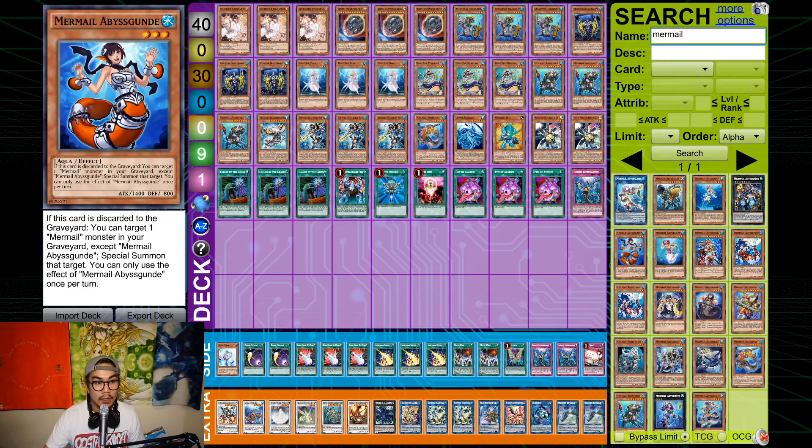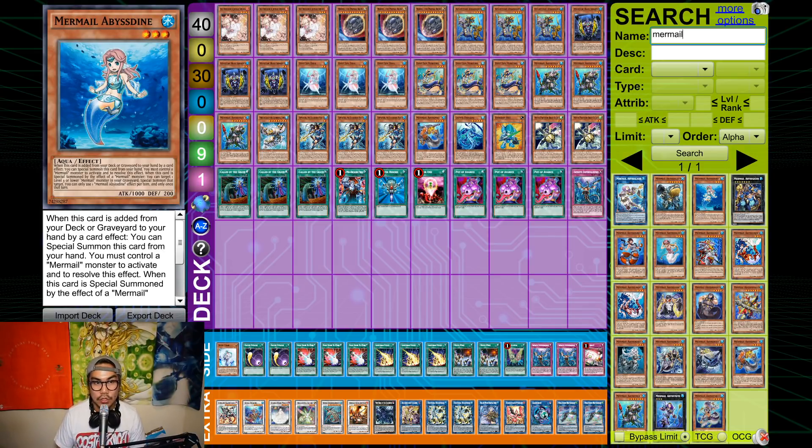Abyss Gun is also a brick because it assumes you already have Mermail monsters — specifically Teus or Megalo — in the graveyard for it to be relevant, and most of the time it just doesn't do anything. The only other card I actually considered besides Pyke was Abyss Dine, but it misses timing like nothing else. If you go Teus dump Dragoon, it will miss timing after you search Dine, so you can't even summon it, which makes it just terrible.